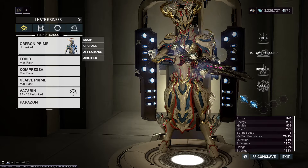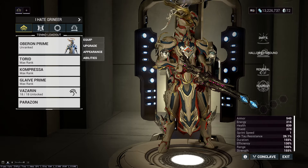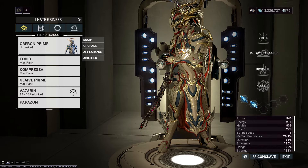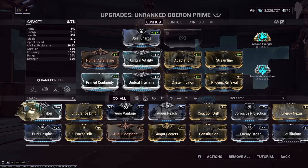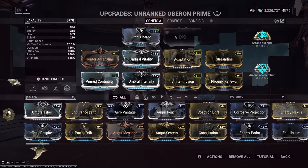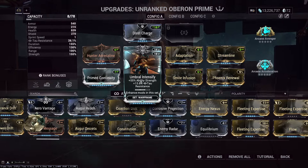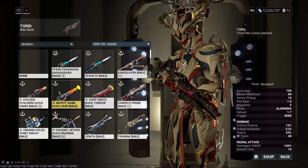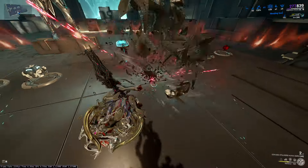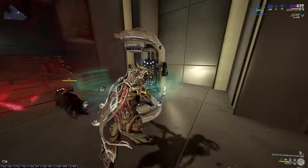I present to you Oberon — yes, this guy. He is honestly quite amazing. Struggling a bit with survivability because you need to health tank with Phoenix Renewal, but overall he's not that hard to build and I like it. I would need another forma here, and I'm not sure what to put in the X slot — probably Prime Sure Footed if you want to be that guy.